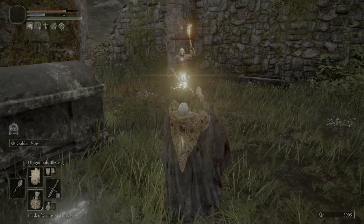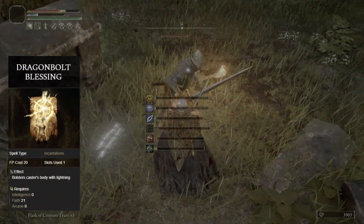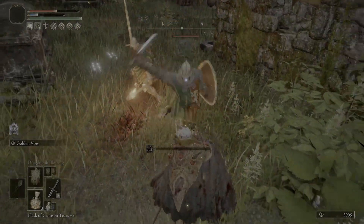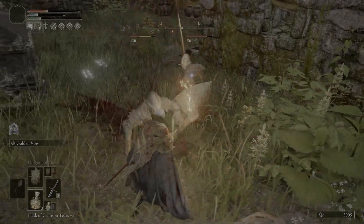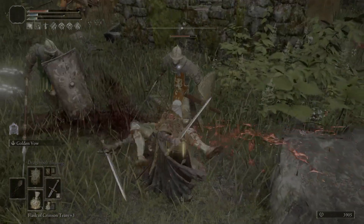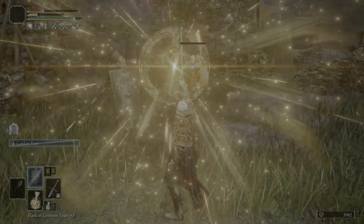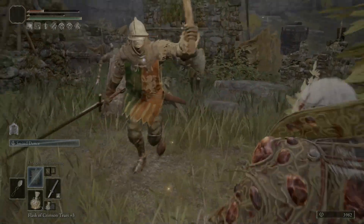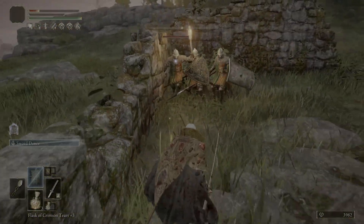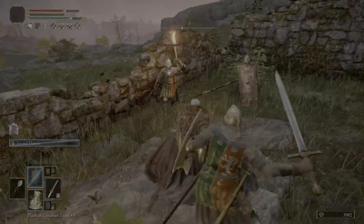One other spell that can be useful for defense is Dragon Bolt Blessing. This isn't found until later once you reach the Altus Plateau, but if you want to run up there and grab it, you can. It does a pretty good job at deflecting enemy blows, so it can break up any combos that they might use against you, which can really save you at certain points. It's not going to increase your damage at all — it's more of a survivability buff, and it's really only useful for lighter attacks, so you're not really going to use it much against bosses.